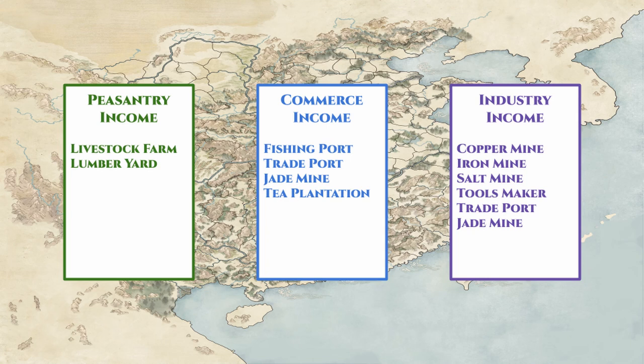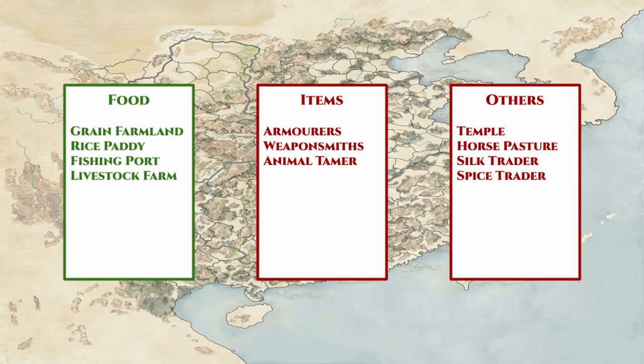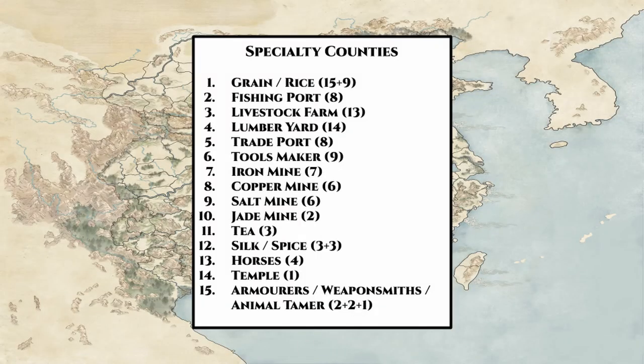Aside from income-generating counties, we have many specialty counties that provide other items of value. We have Food Generating Counties in the Grain and Rice Farmlands, Fishing Port, and Livestock Farm. Item Generating Counties in the Armorer, Weaponsmith, and Animal Tamer. And special unique counties in the Temple, Horse Pasture, and Silk and Spice Traders. I have provided a table of contents to facilitate our discussion — the numbers beside each county indicate how many appear on the map. Let's kick things off with the Grain and Rice Counties.